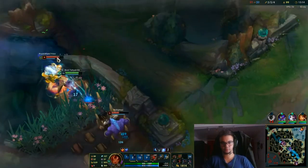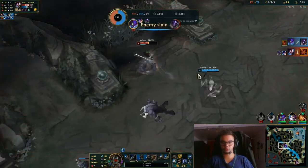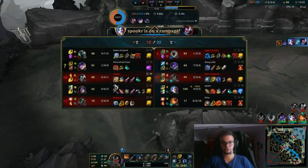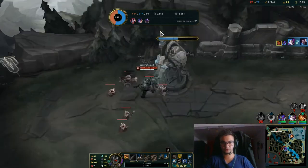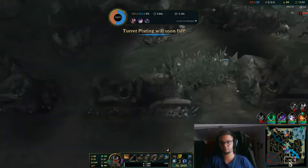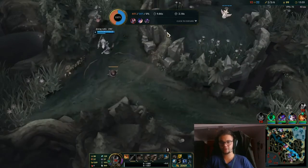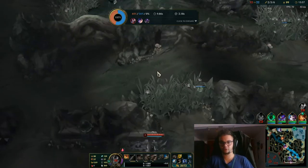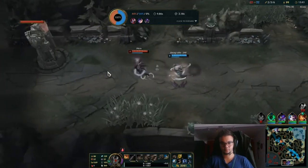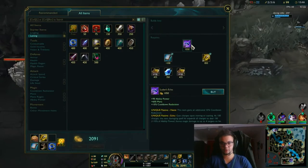That was still a good thing for us — team followed and Kha'Zix is dead. Our mid lane is getting attacked. Guess what I'm going to do now — another vision ward. So you can see my itemization, my skills, my runes, everything — even the Exhaust. I really love the new map by the way, it's so clean and beautiful.